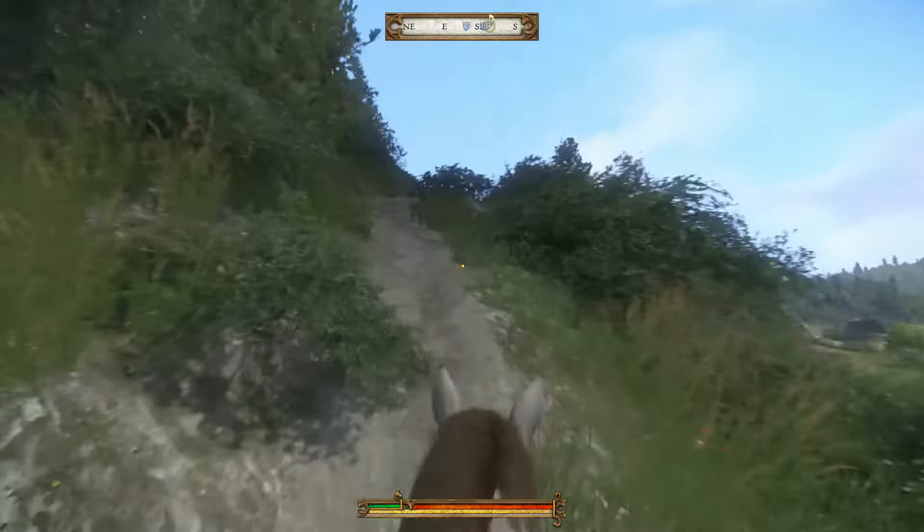Ride up to the point where the race started and you'll receive some limp applause from the few people that bothered to hang around for a race they can't see. Get off your horse, talk to Sir Divish, and your achievement should pop. And that's it. If the achievement is all you wanted, go kill some bandits or bunnies, have a bath, eat some orange goo — whatever blows your skirt up. But if you need to see it through to the end and get your reward, head back to Neuhof, give Zora the good news, and she'll reward you with a nice posh saddle.